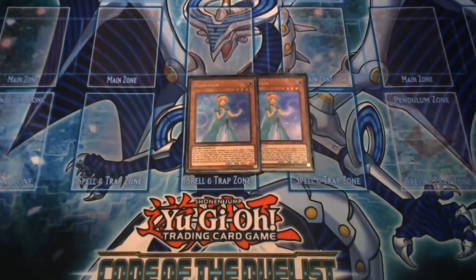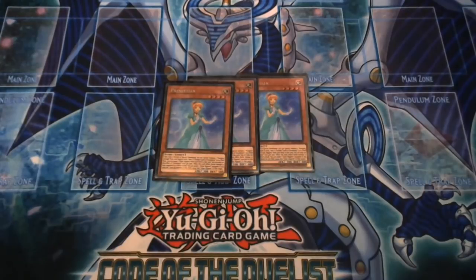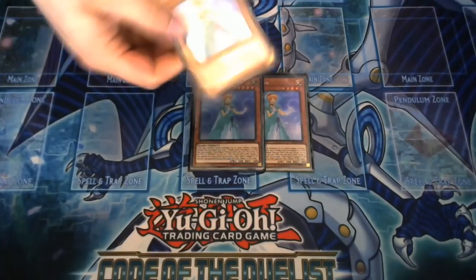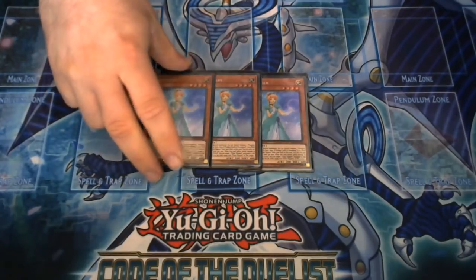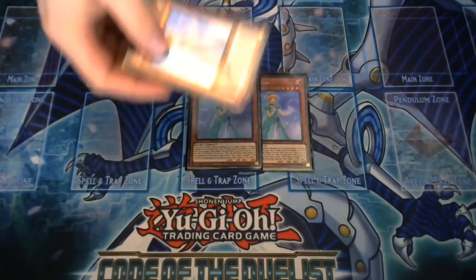Then if Golden Castle Stromburg is on the field, you can equip one Glass Slippers from the deck. You can only use this effect of Princess Cinderella once per turn. When this card inflicts battle damage to your opponent by direct attack, you can target one Glass Slippers equipped to this card and one face-up monster your opponent controls — equip Glass Slippers to that target.